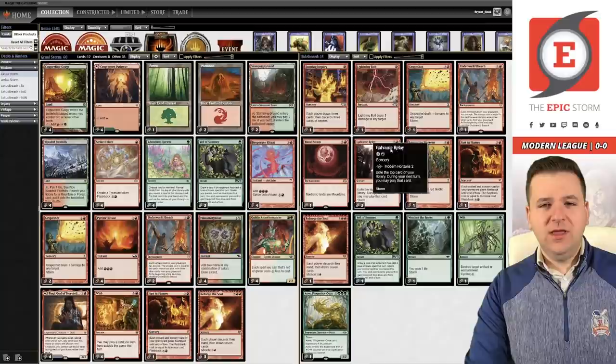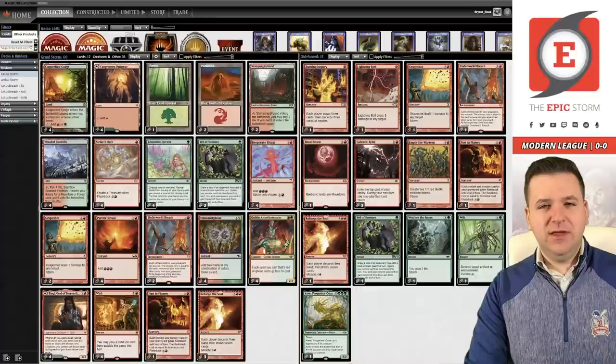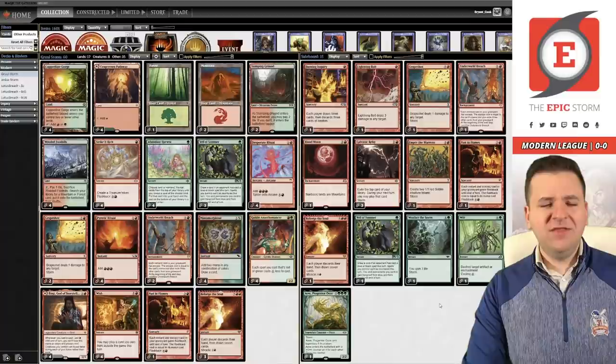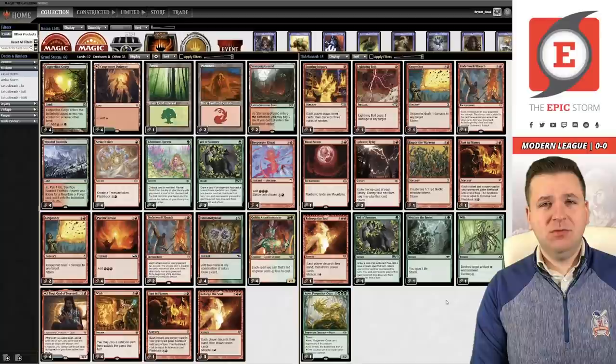In the sideboard, Galvanic Relay is our plan to dodge graveyard hate — we'll likely board out Veil of Summer for Relay in matchups against bluer or black decks. We have Cave of Progenitors as another plan to dodge graveyard hate, though this deck can beat graveyard hate on its own since you don't need the graveyard much. We have Reforge the Soul and Birgi to dodge graveyard hate as well.